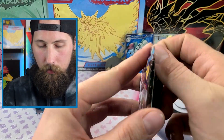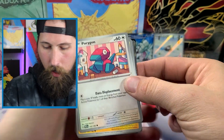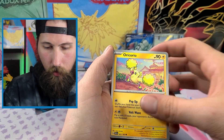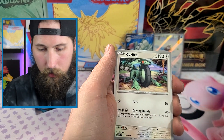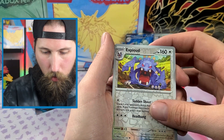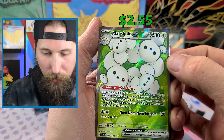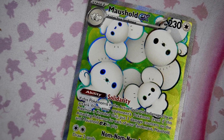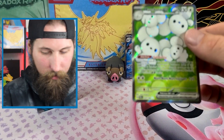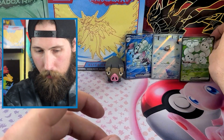Two decent pulls so far. Water is the best type, so it's fair you get two waters. Code card for you, Koraidon, Oricorio, Tandemaus, Vanillite, Cyclizar, Cryogonal, Crobat, reverse Tingloom, Exploud, and a Maushold EX — look at that! Love it, love all of them. We drew too many of the pre-evolution to not get that.